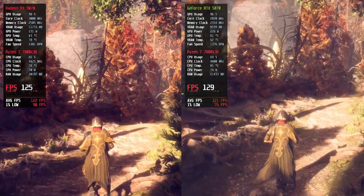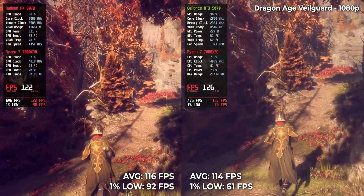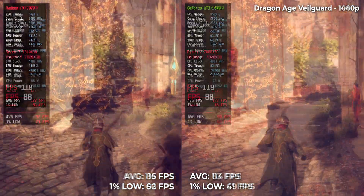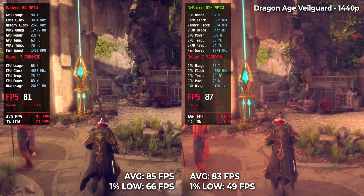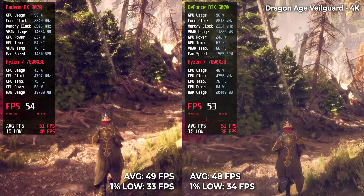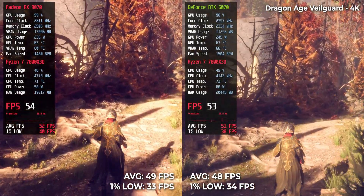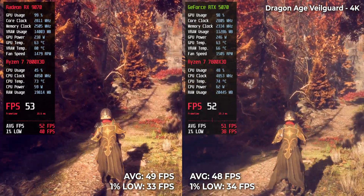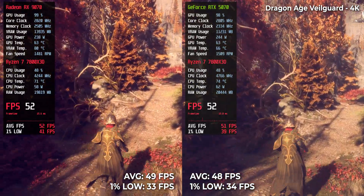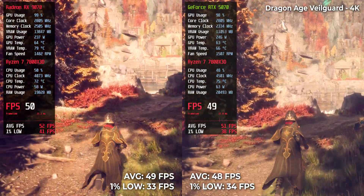Third title: Dragon Age Veilguard. And the pattern continues — at 1080p, 116 versus 114. At 1440p, 85 to 83. And at 4K resolution, 49 versus 48. Differences are small but consistent. And that's what many viewers miss — raytracing performance isn't black and white anymore. It's no longer as simple as just get a GeForce and go.